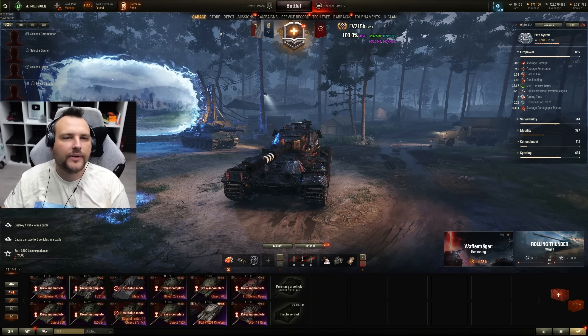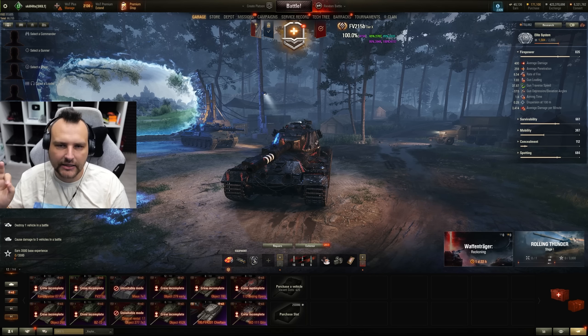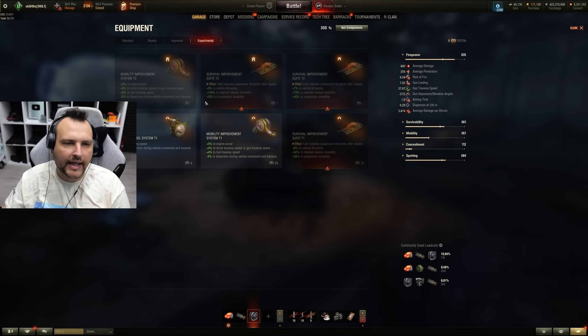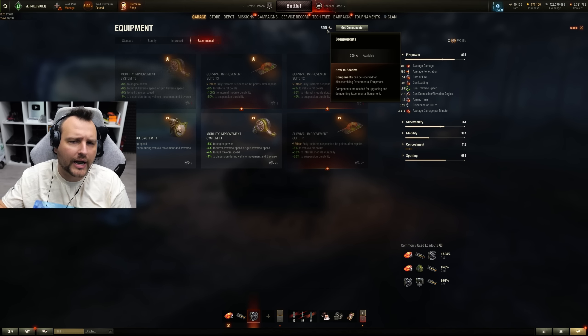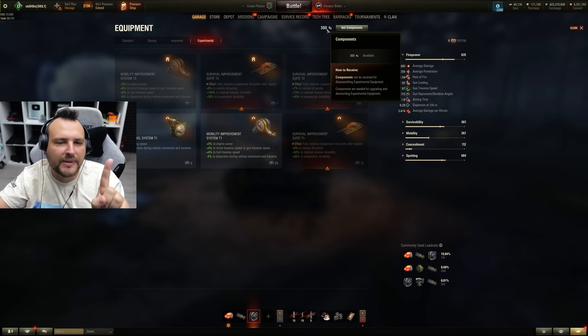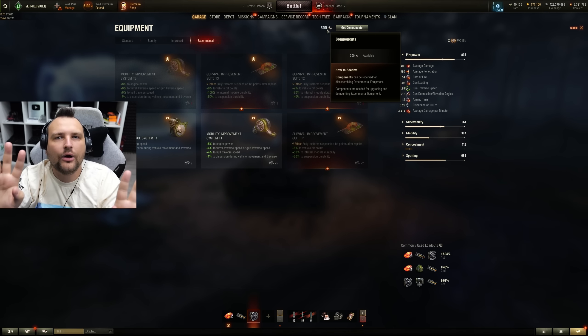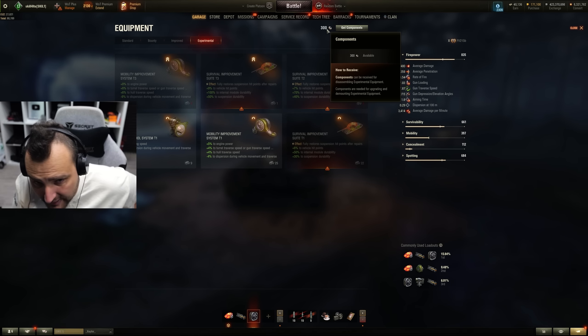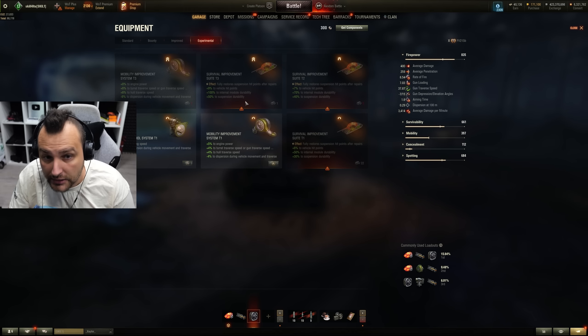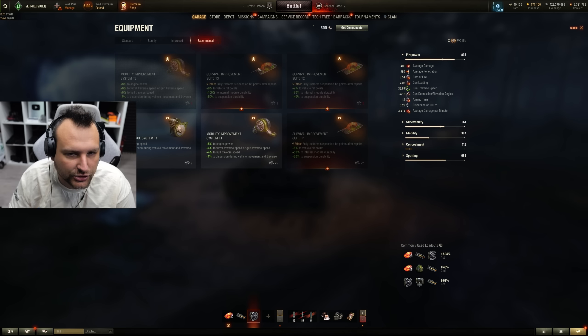Last but not least, we have experimental equipment, which is the hardest equipment to come by. You cannot buy it. You cannot use bonds to get it. On top of that, it costs a lot to upgrade from level 1 to level 3. In total, it costs 400 component pieces to go from tier 1 to tier 2, and from tier 2 it costs 2,000 pieces to get to tier 3. So this is very, very expensive, but this equipment setup is truly good.